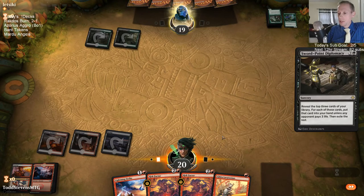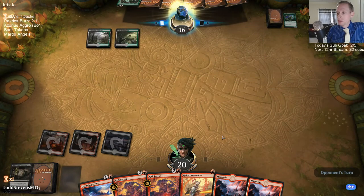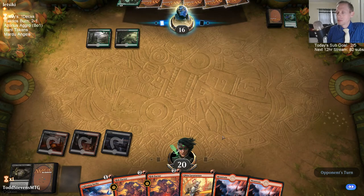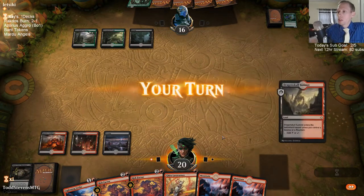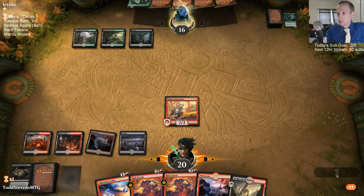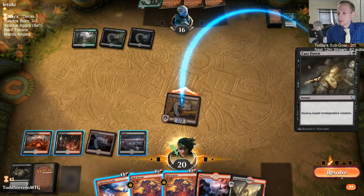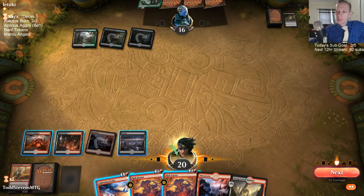They're likely going to pay the three life for the Lightning Strike and then we draw two mountains. We need to draw these Angraths. I think there's one Light up the Stage — that's what I think happened, we have one Light up the Stage. So I have to keep up two mana to be able to Lightning Strike the Wild Growth Walker. But thankfully, Risk Factor is instant, so it helps us out.